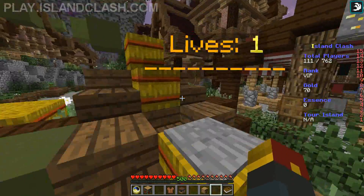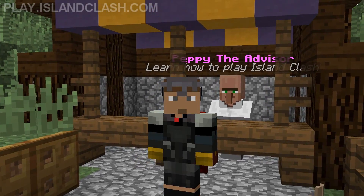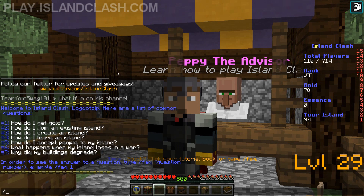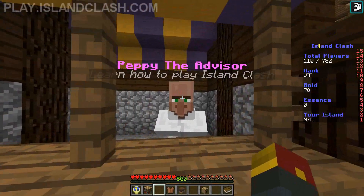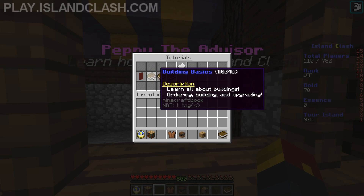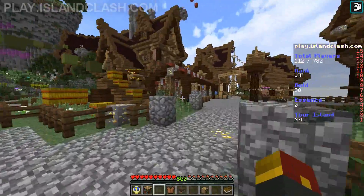You can actually just do parkour in the lobby to get gold as well. If you complete it, you get some sweet monies. If you're ever confused about how you can make more gold, you can type slash FAQ in-game to get a list of different questions you can ask, and you can type FAQ1 to get an example of how you might get some gold. Alternatively, in an upcoming update, you'll be able to learn everything you need to know from Peppy the Advisor about Island Clash by just right-clicking on him, and you'll get actual building tutorial worlds. That's coming in an update later today, actually.